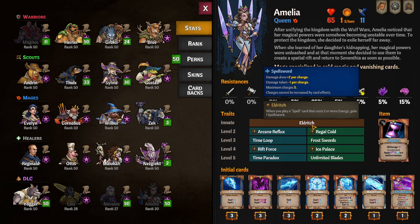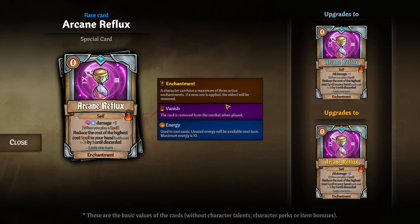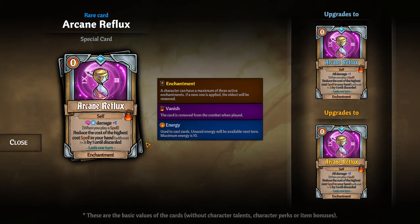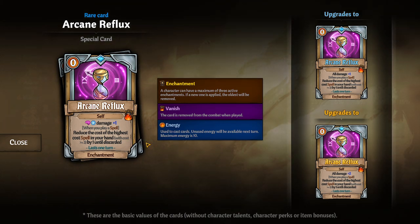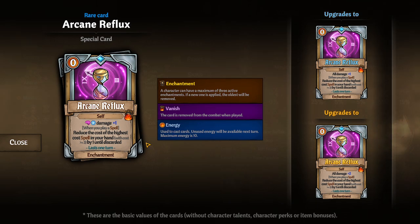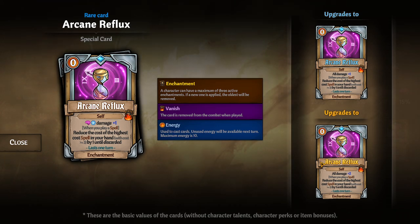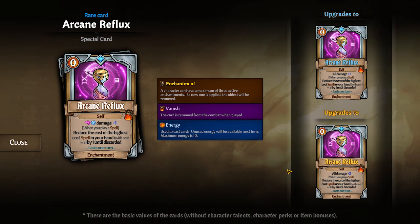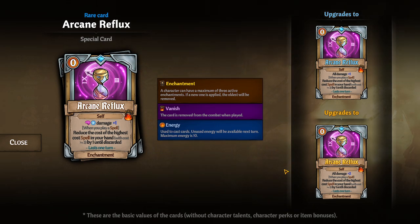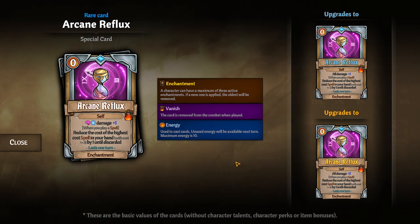Her first ability at level two is Arcane Reflux: for one turn, every time you cast a spell, reduce the cost of the highest-cost spell in your hand with a cost greater than three by one until discarded. You can't decrease spells down to zero or one, but they get decreased by two. This is a really good combo card — you can make a Meteorite, Meteor Shower, or Ball Lightning cost two just by casting a lot of zero-cost cards. Icicle Barrage generates three zero-cost spells, and Book of Nightmares puts three nightmares in your hand, giving you three discounts off one card.